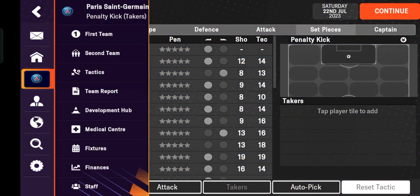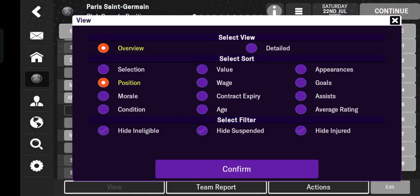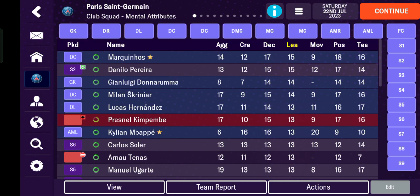Let's get started. Tap the club logo. I'm currently managing Paris as my team. Tap first team here. As you can see, you can filter before you choose your captain, such as detailed and mental attributes. Tap confirm.